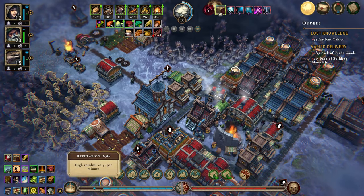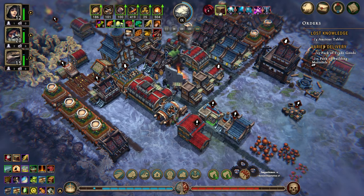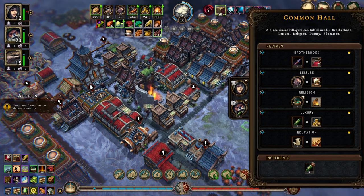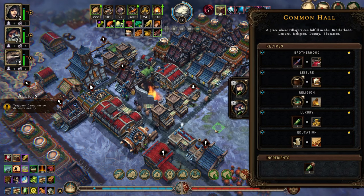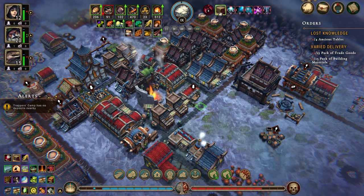We're getting 0.41 per minute. I don't really feel like we need more people right now. Common hall — let's do you and you. We're doing luxury and leisure — that will get everyone happy.